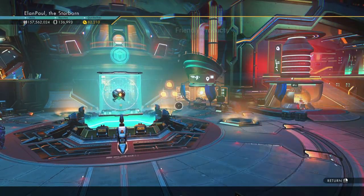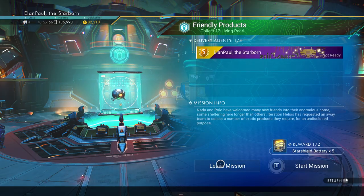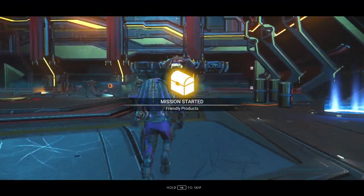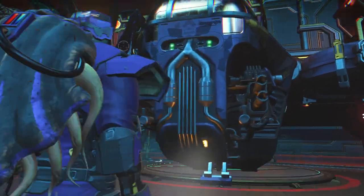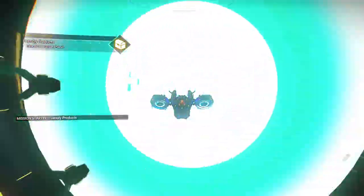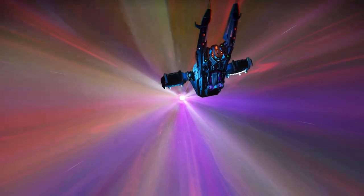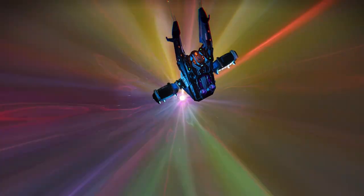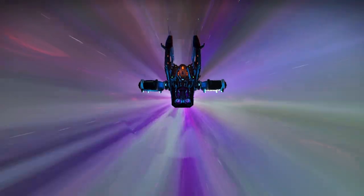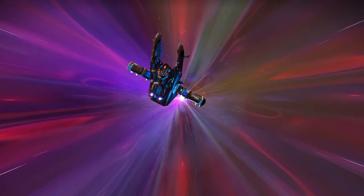There are two ways to collect hadal cores. A lot of times we'll get a starship battery and some nanites — that's great — but it's the 1800 quicksilver you're after. I'm going to go ahead and start this mission. There's a possibility the mission could change; it's telling us to get friendly products. Sometimes it'll change to a different product while you're on your way.